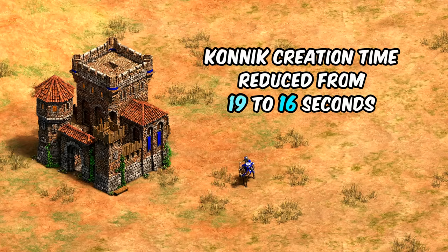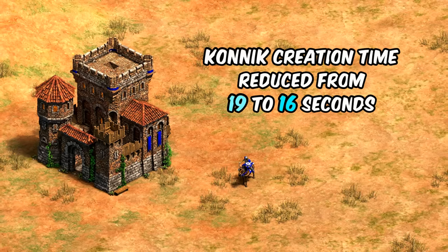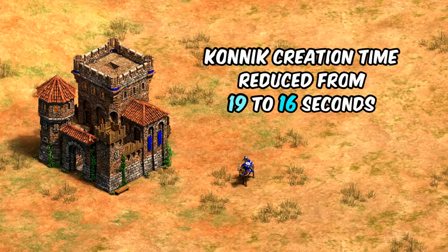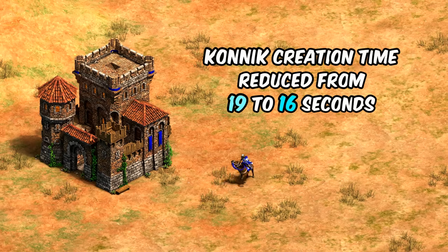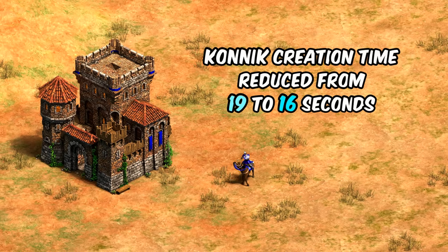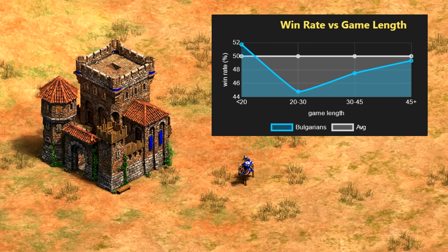Moving on to the Bulgarians, they got a pretty simple change in that their Conic training time is dropping from 19 seconds to 16. That's now roughly half the creation time of a knight, though of course you need castles or krepost to make them. The stats show they're tanking a little bit in the mid game and that might be what this is trying to target.